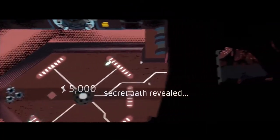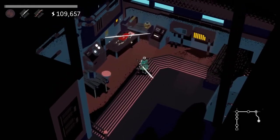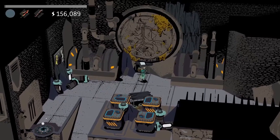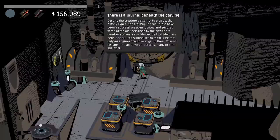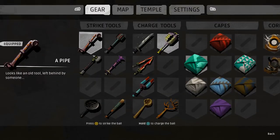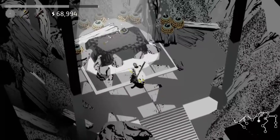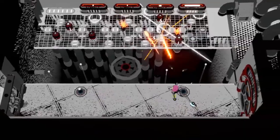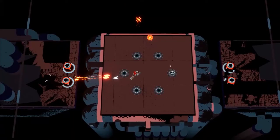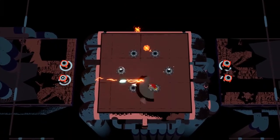Creature in the Well is full of secrets. Everything you find gives you a glimpse into what happened to the machine. There are 12 cosmetic capes and 16 different weapons, split into chargers and strikers. My personal favorite is the axe — it splits a single ball into multiple, allowing you to hit your targets more easily. The hammer slows down time, allowing you to get your volleys in.